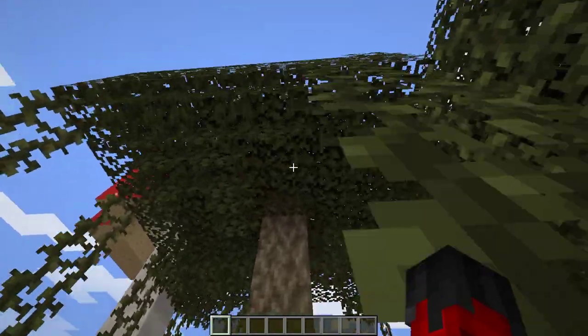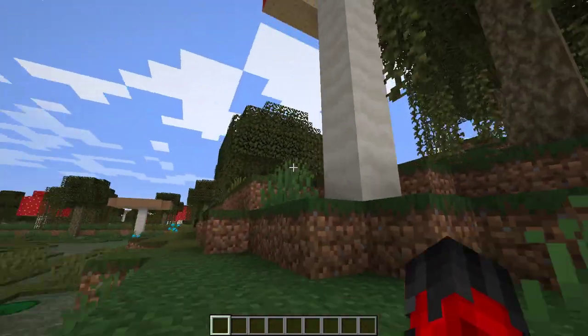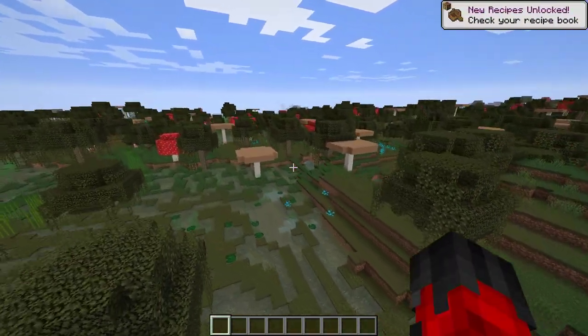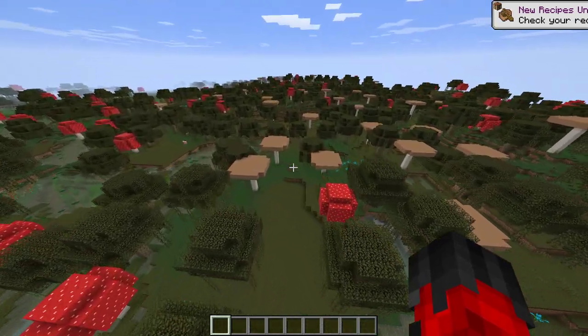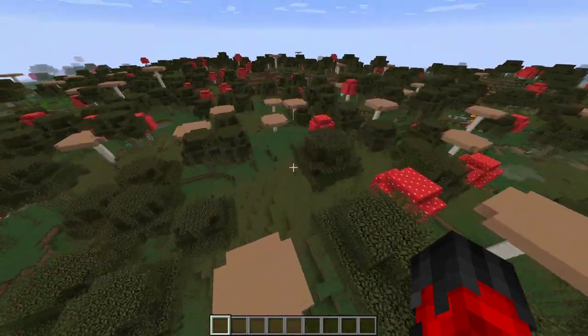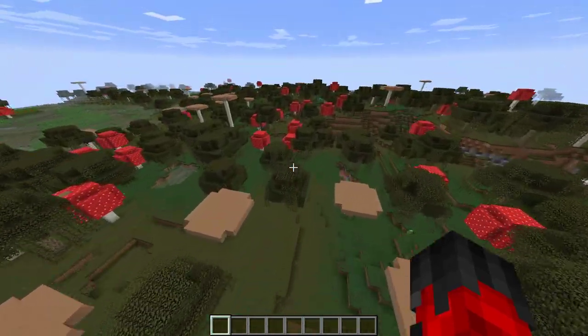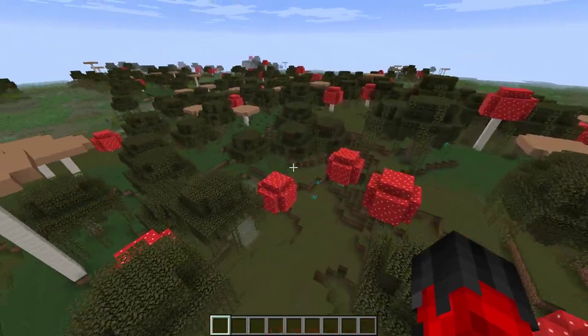Now we move on to the Swamp Expansion mod. This mod just makes the swamps in your world slightly better and more interesting. It achieves this by changing out the wood type for the trees and allowing giant mushrooms to auto-spawn here. This all just comes together to make swamp wandering more exciting and enjoyable.